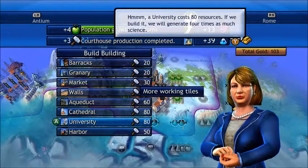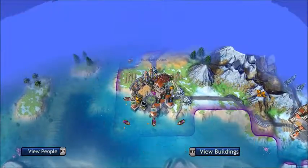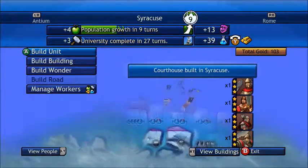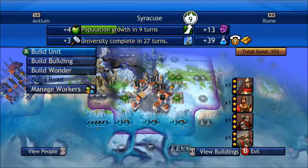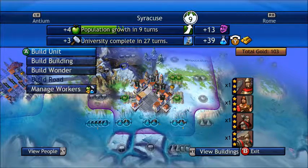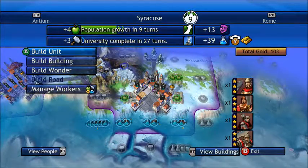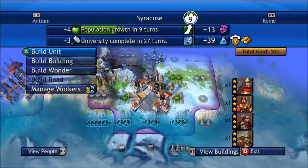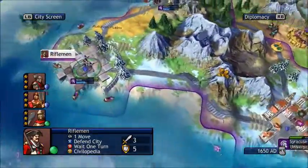I'm going to rush this courthouse — that is much needed. Then I'm going to make a university. We're going to have our university ready in six turns. Right now we're making 108 science. With a university that quadruples the base — since the library gets replaced — the base would be 54 multiplied by four, which should be around 216 science. I'm not great at math but that seems about right.